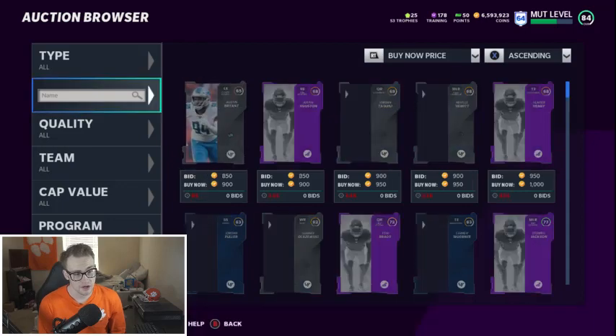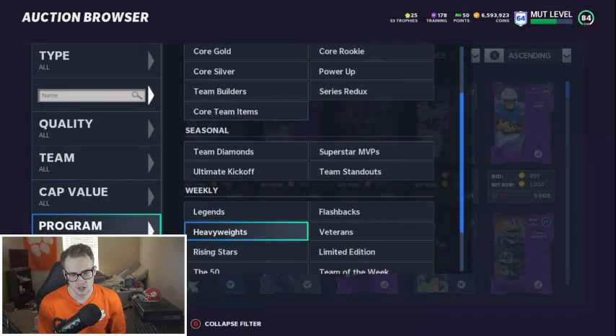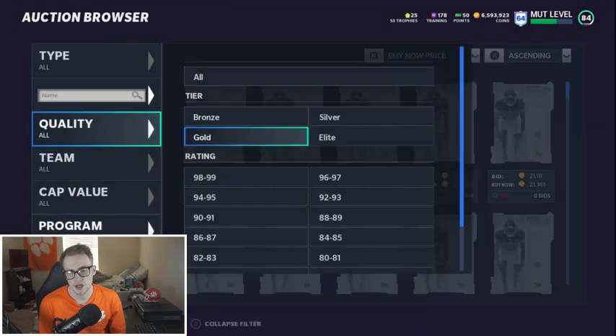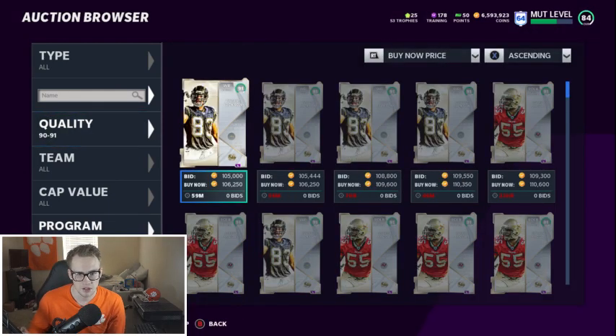Let's hop right into the actual 50 so we can go through all the players. Obviously you guys can pick every single one — the 91s and the 93s — even though I would highly recommend not picking the 93s. They're not very good, and we're going to get into why.